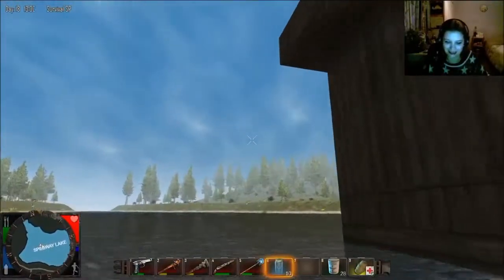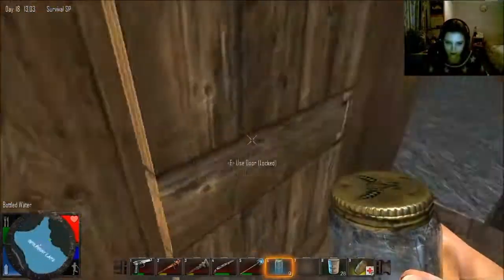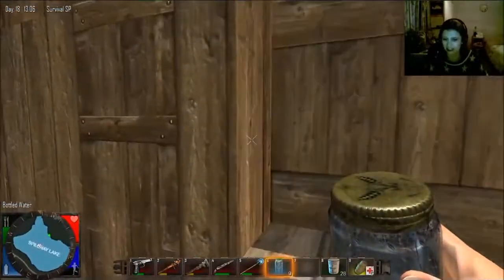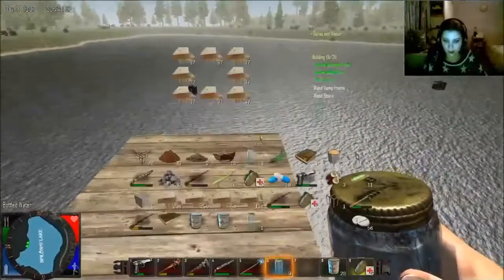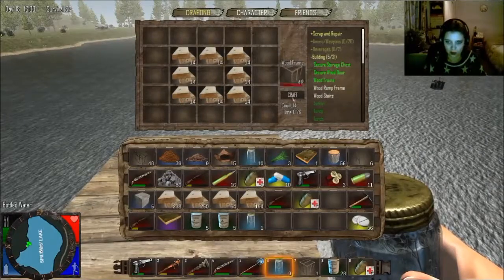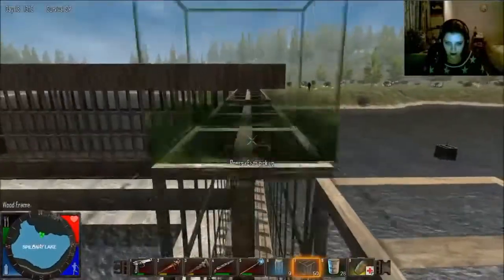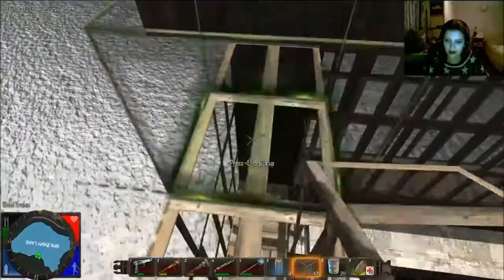Let's drink more water because we can and then get right onto it. Let's close this door as well — I always worry that a zombie will spawn up here and that's just dangerous. Okay, right on schedule, here we go, let's build. Let's just place wood frames down — get the whole outline done and then we just need to upgrade everything.